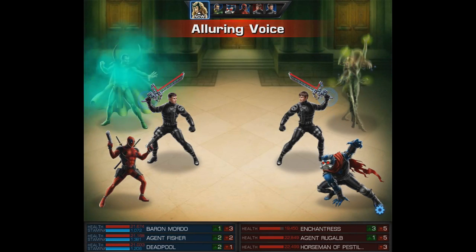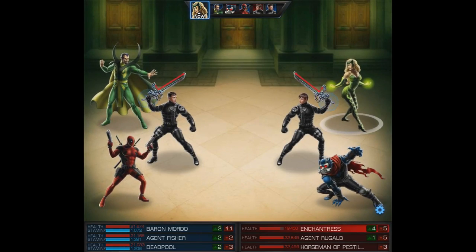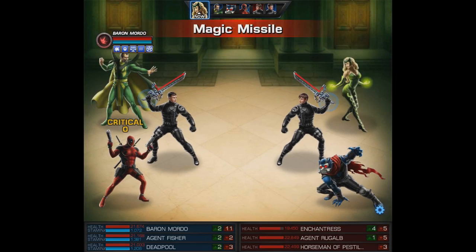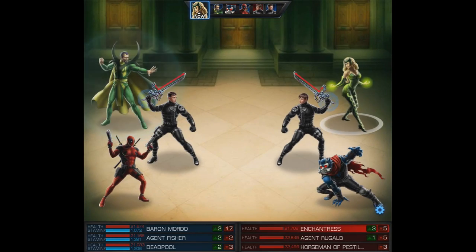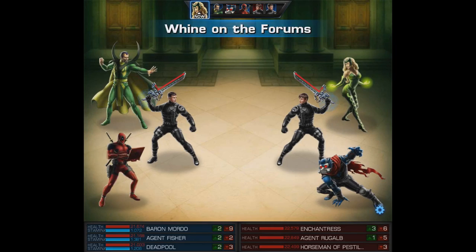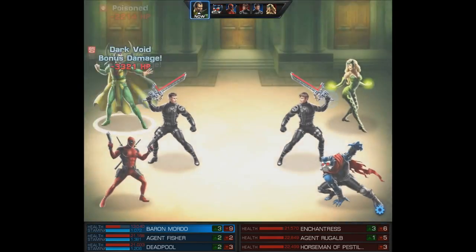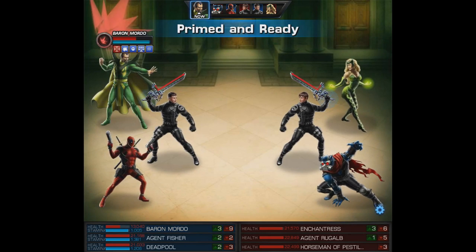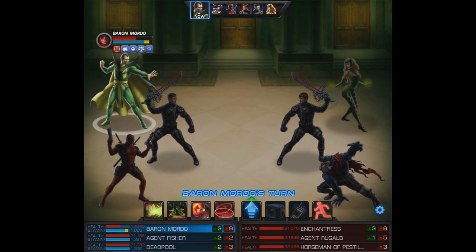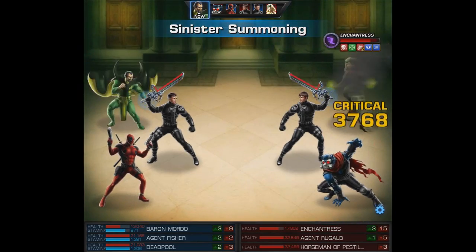Unfortunately Enchantress is going next and she'll use quick reflexes followed by alluring voice charm, and she still gets to use two magic missiles which she focuses on Baron Mordo. It's pretty crazy, but it is what it is. Oh, and Deadpool has the right idea — he hit her with the nerf bat. Pretty smart.